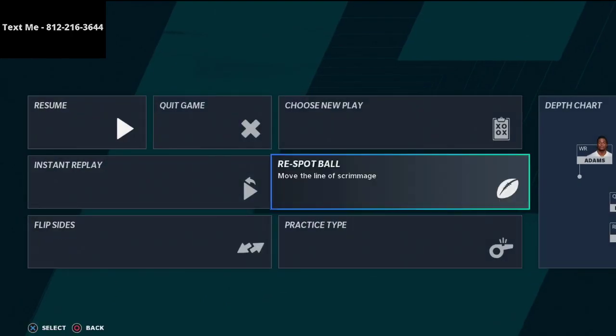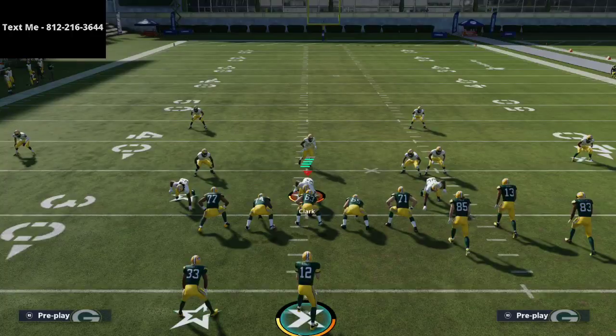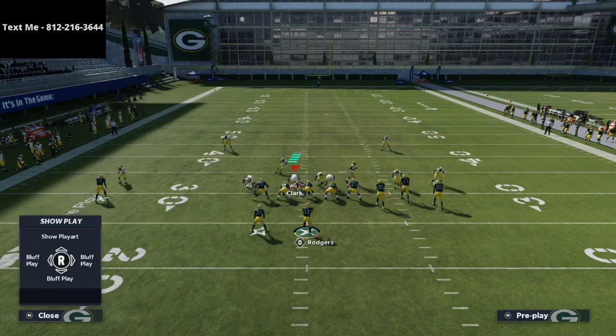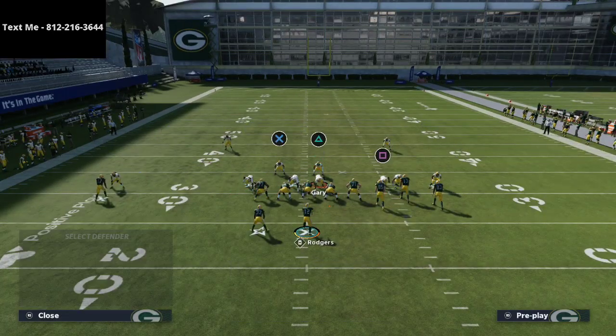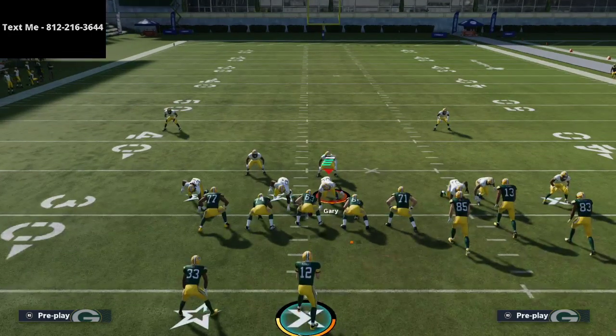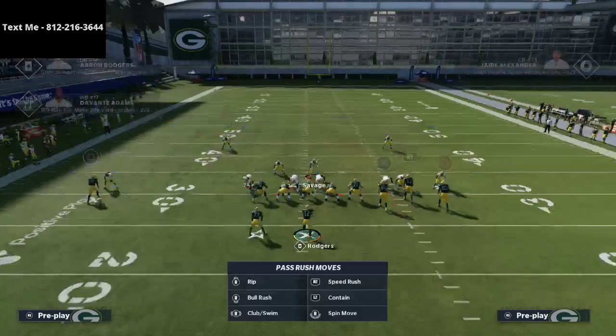Most of the time people run gun bunch to the left side — the wide side of the field — with the trips receivers to the wide side. What we decided to do is take the linebacker that comes down, Adrian Amos, and put him in a three-rec spot, then put our user into a deep middle third to mimic what we would do with our user. Our user is going to roam in this box area — we can cover all of that, maybe even further back.